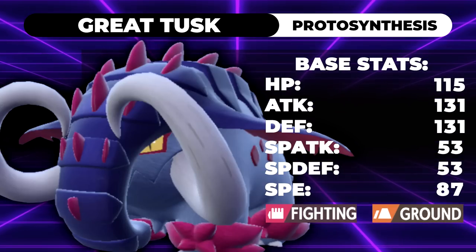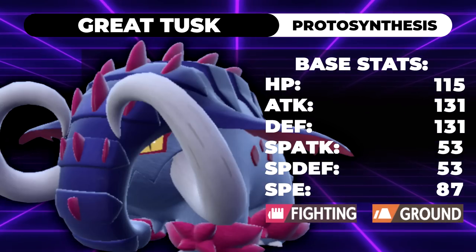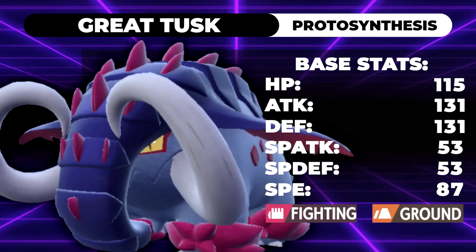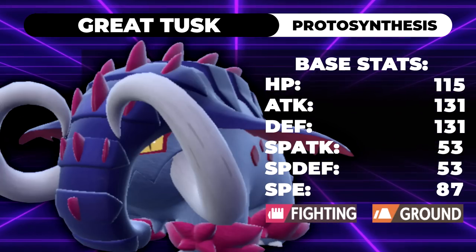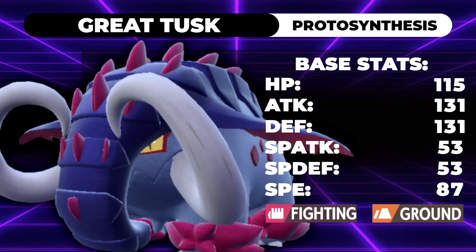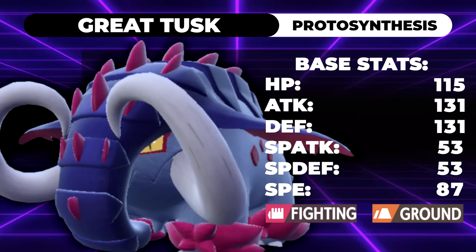I imagine the differential boost is to make sure past-form fire types don't get too broken by getting a sun boost and Protosynthesis while still holding an item. Stat-wise, Great Tusk has 115 HP, 131 attack, 131 defense, 53 special attack, 53 special defense, and 87 speed.